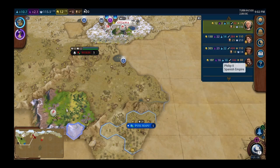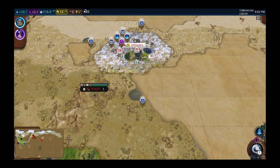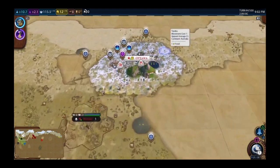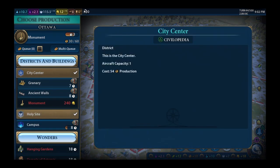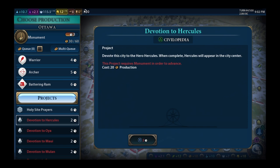Being close to the science leaders with these two other guys is good, but I need cities quickly. The last thing we did was make a settler. We're again at one city. I'm about to make a monument in three turns, which gives me some culture to help catch back up and also lets me do a devotion to Hercules, which I desperately need.